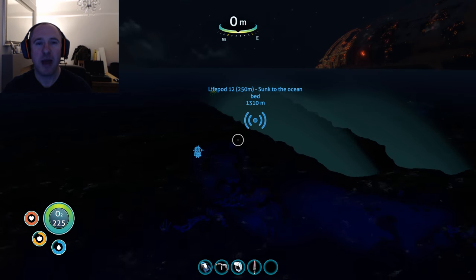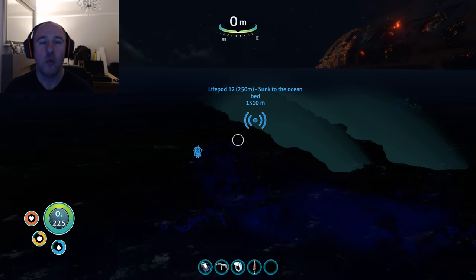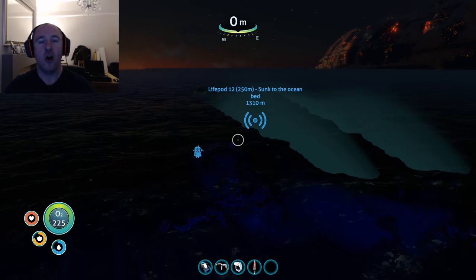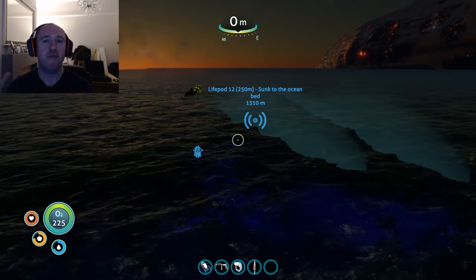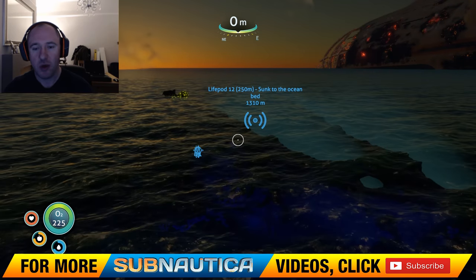Good evening guys, my name is Ben, part of the Chemical Apes team, and this is another guide for Subnautica. Now for this particular one it's a real good one: the Lava Zone. Not only are we gonna get the entrance to the Lava Zone, but we're gonna look at the best one for the Cyclops, which is pretty much what you want.